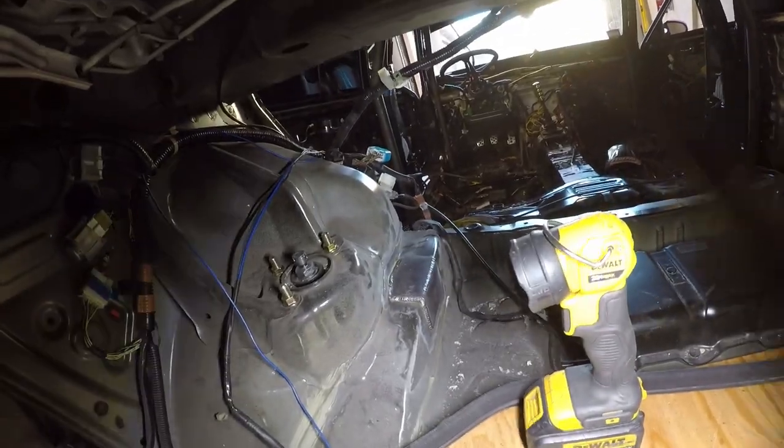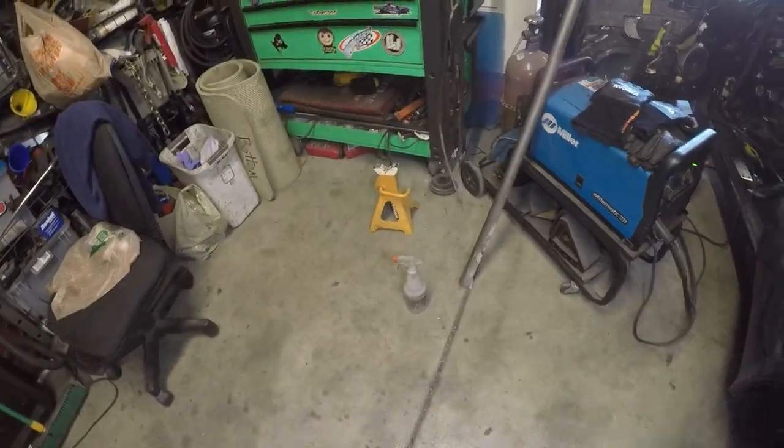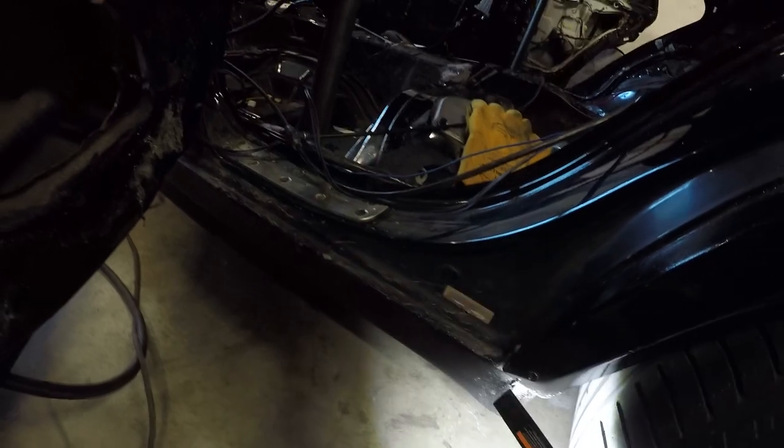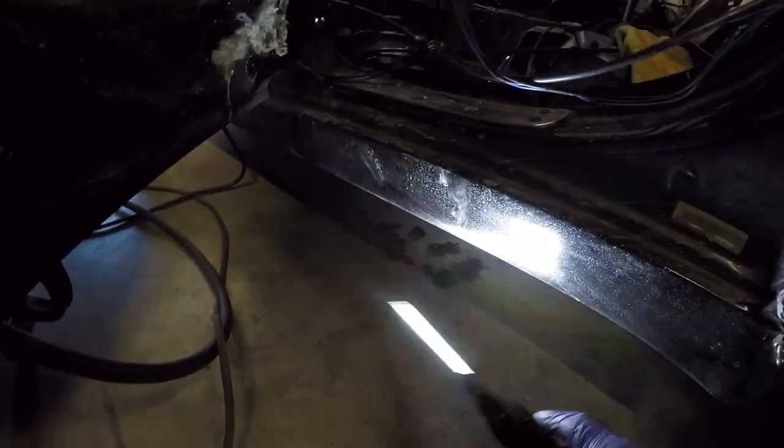Now we're going to tie the bars in from the rear boxes up to the top. We need to move stuff out of the way so we don't catch anything on fire — that's why we have the water sprayers. Be very careful when welding this. I had to take the side skirts off and I soaked the bottom because the fuel lines run right up against it, and literally right where we're welding is where the fuel lines bend up through this section. Quite scary and dangerous.